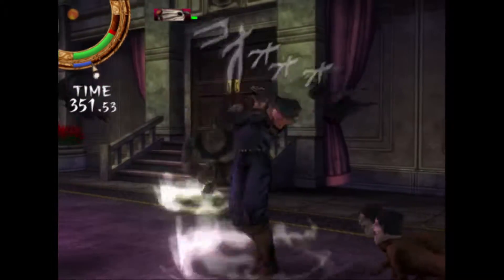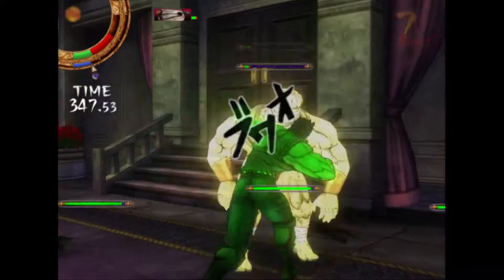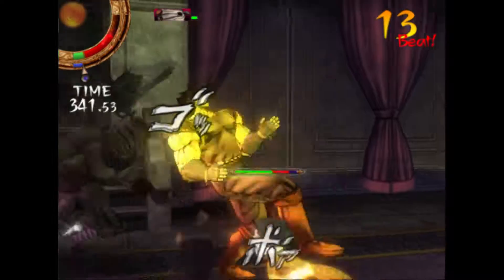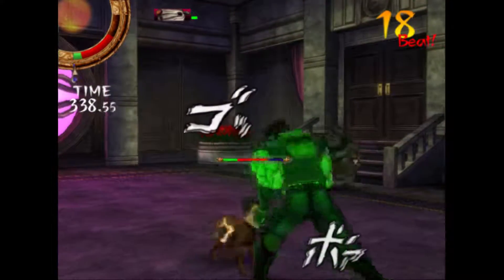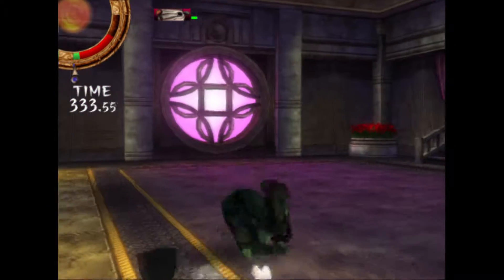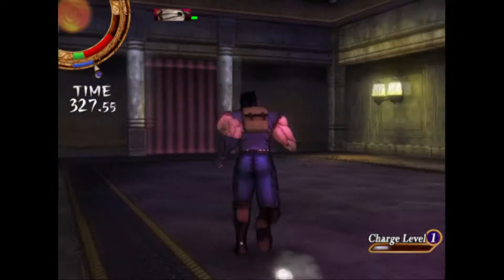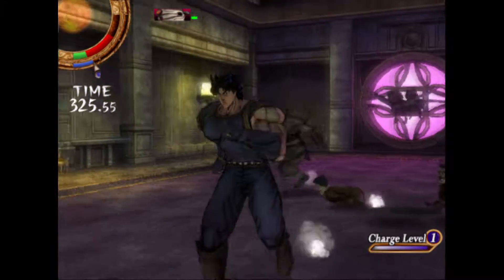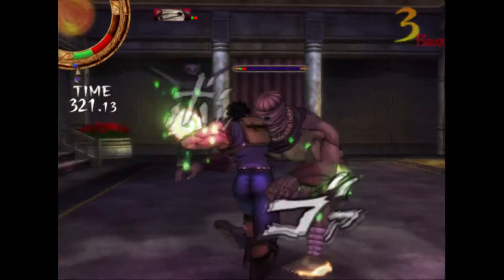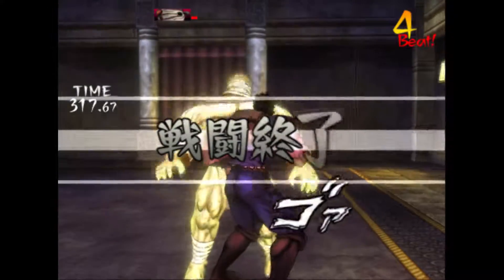Another Hamon power is the counter: while blocking with L1, if you are about to be hit and press Circle, you counter the enemy and stun them at the cost of some health turning to red. The most important Hamon power is the stamina recharge on the X button, which you use for Hamon attacks and as a JoJo pose while you charge. You can press X after a combo, and depending on the number of square presses, you get a different power-up: recovery, defense, attack, or speed — all of which I did not use during my playthrough.